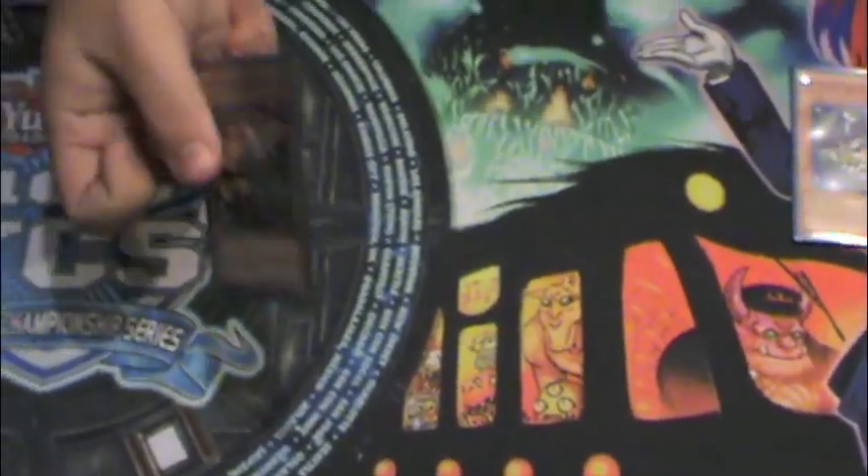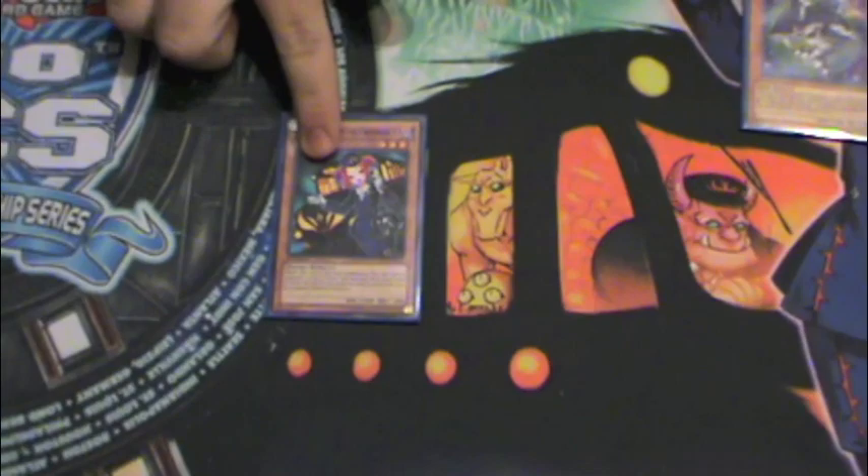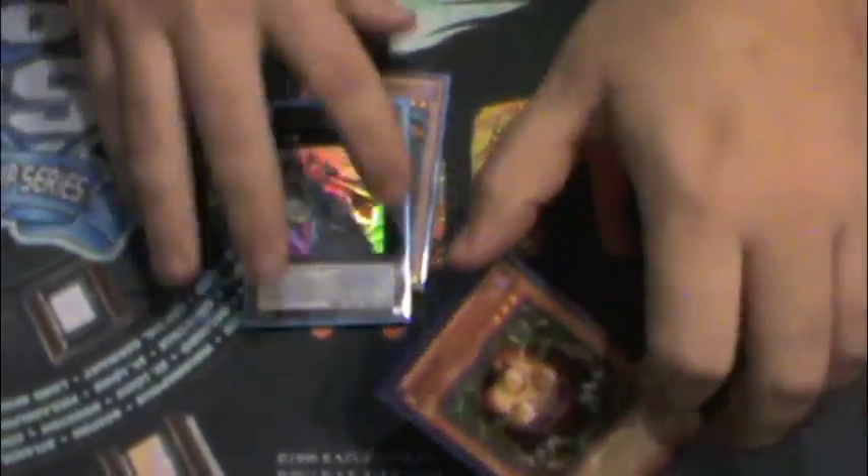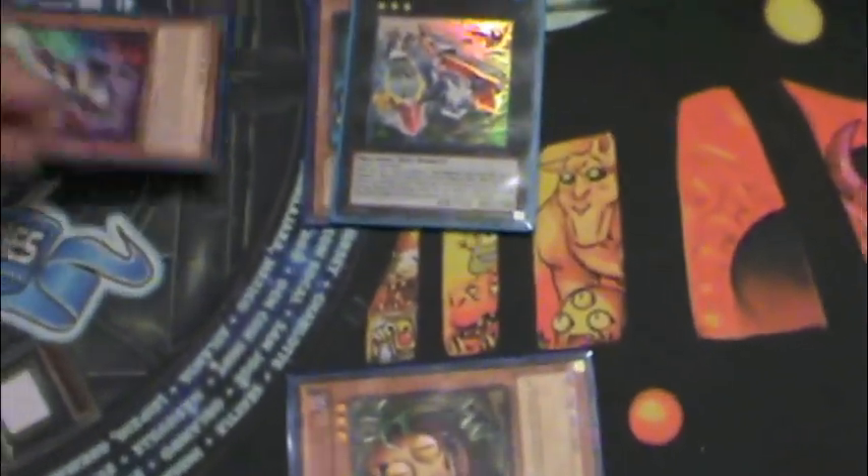So with only these two cards, what you're going to do is Normal Summon Tour Guide from the Underworld. With Tour Guide, you can go to Sangan or any one of the others, but you just need one of them to overlay. With your overlay, you want to go for the Wind-Up Carrier Zanmighty. Then with Zanmighty, you're going to detach to your graveyard to search for Magician.